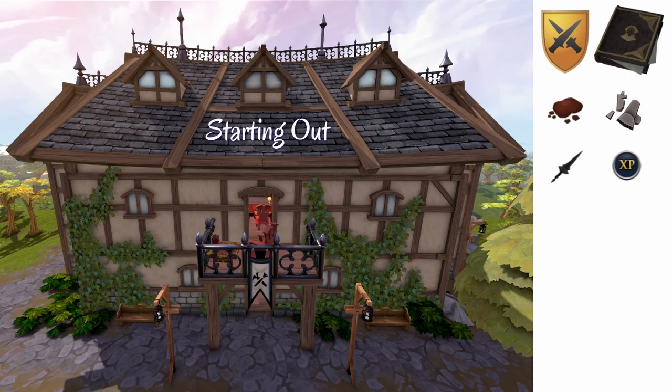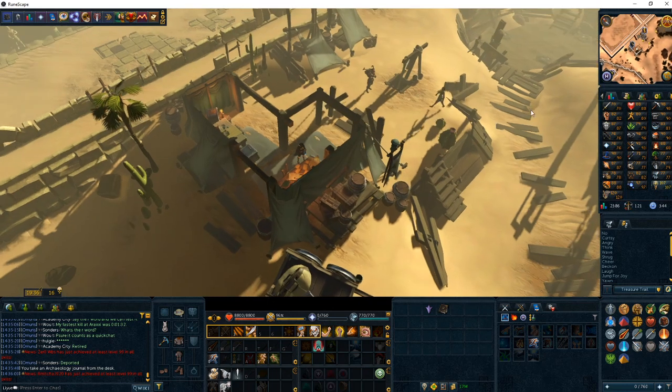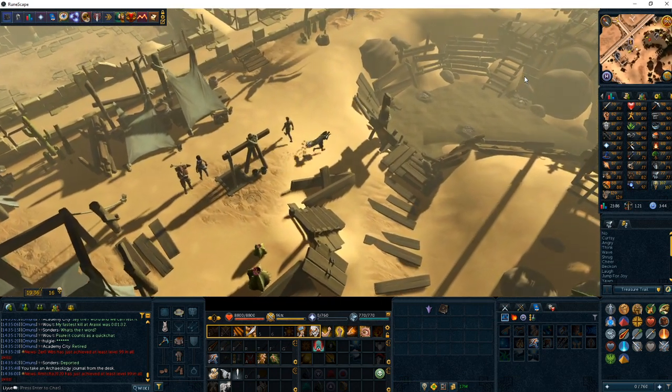To get started, you're going to head to the Archaeology Guild, which is east of the Varrock lodestone. Once you get here, the game will direct you through the tutorial — pay a little bit of attention to this because it basically teaches you how to train the entire skill. If you're spacebarring through it anyway, here's a breakdown: go to your material spot, gather soil, materials, and artifacts, then restore your artifacts to complete collections. That's the entire skill. Now that you've finished the tutorial, you'll be level 5 and you've unlocked the first dig site. Make sure you pick up your free archaeology journal and keep it with you at all times — it lets you teleport back to the archaeology guild as many times as you want.